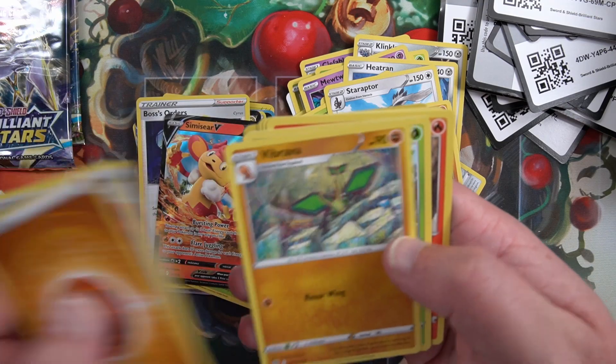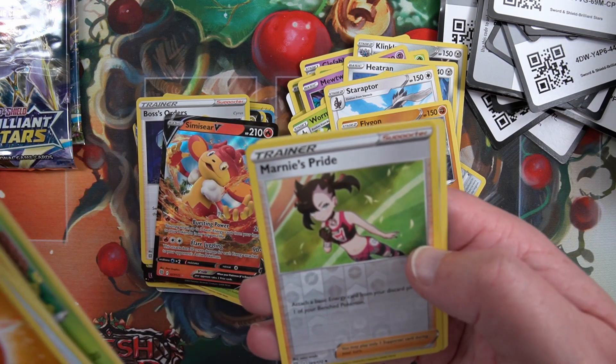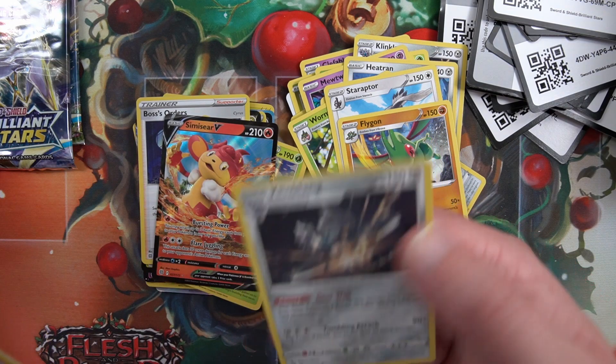Next pack - can we get something good into the clothes, hopefully. Four to the front. Chimchar, Piplup, Marty's Pride reverse - and a Clink Clang again.